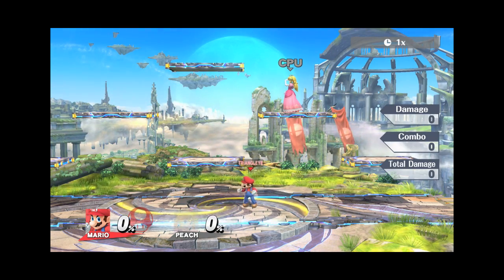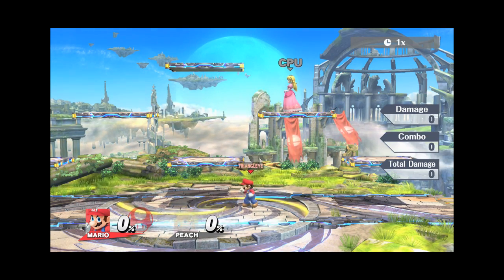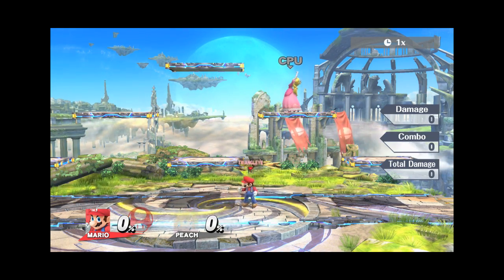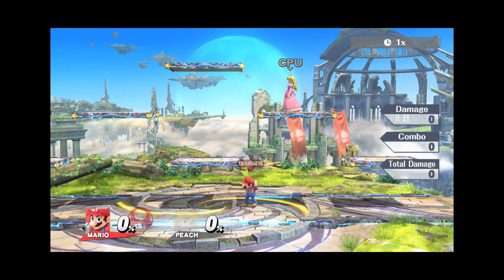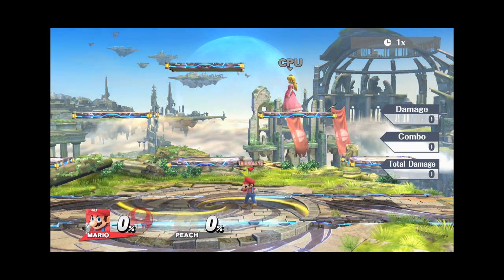The way you can mix up your landings — going into rolls, shields, dodges — I think there's a lot of potential there for the metagame, especially to get around campy characters and to bait out opponents who are just shielding to win.